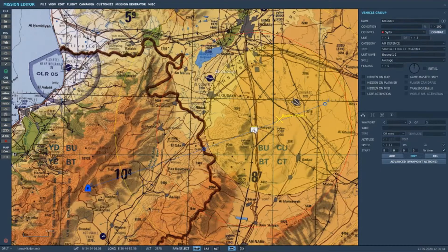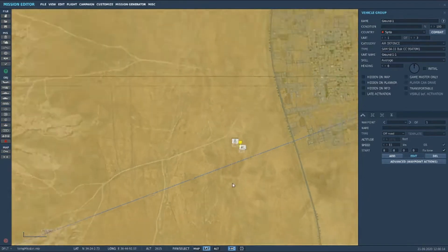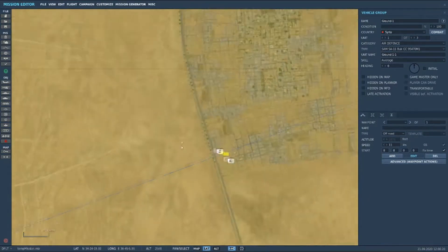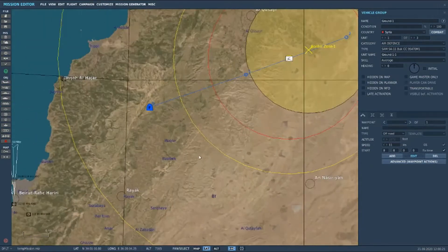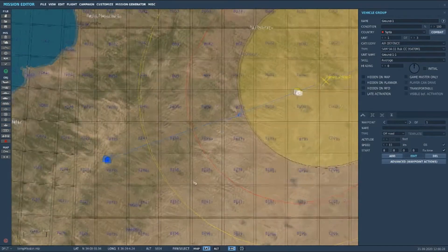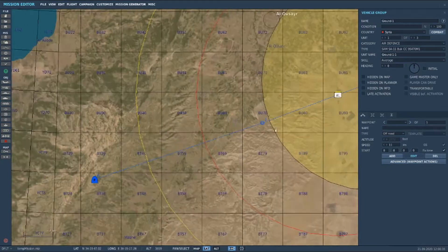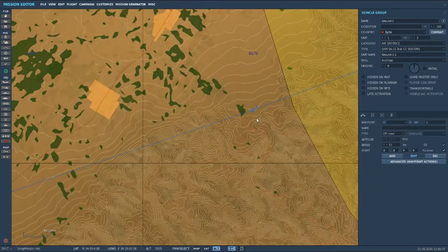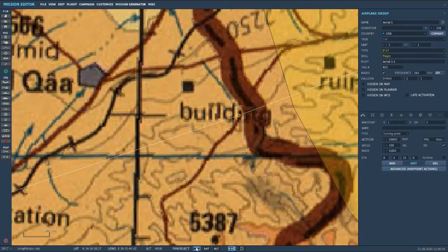Syria with its SAM system will attack you even though you're actually within your own border. So we're going to stop that happening. I'll run a test to show you how it is at the moment. I put this waypoint in here just to show you the border with Syria, so you can get a better look at it on the actual map.